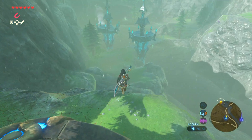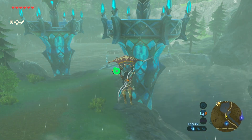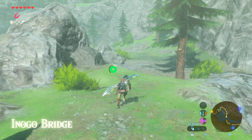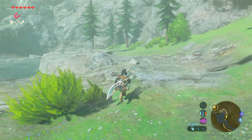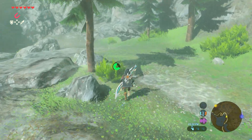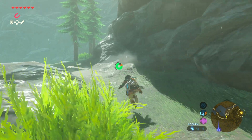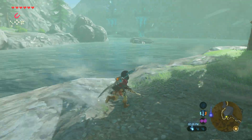Back on the path — heading into the river area toward Zora's Domain. I wonder how Sidon got up there; I guess he did a Zora dive. There's the Inogo Bridge. I actually wish the game had more areas like this where you're forced into a linear path and can't just climb everything. It's a nice change of pace. Heard something in the water — oh, just a frog.